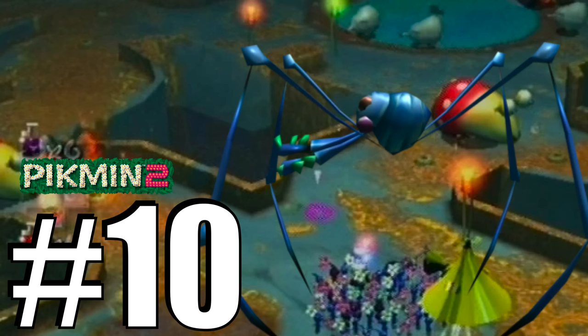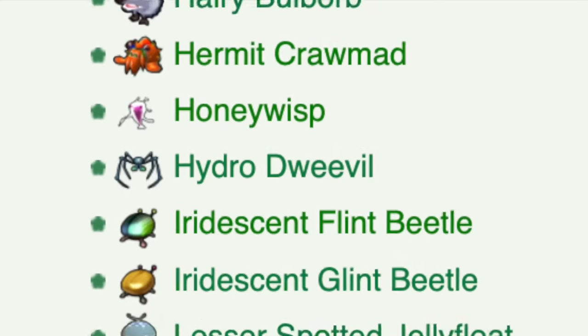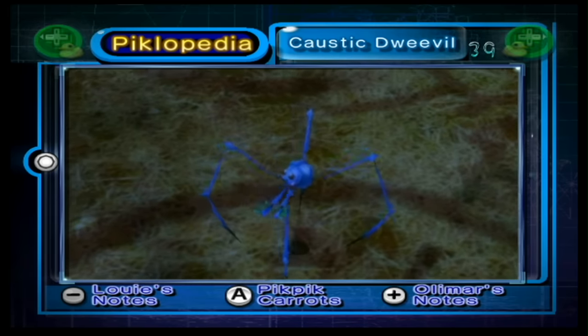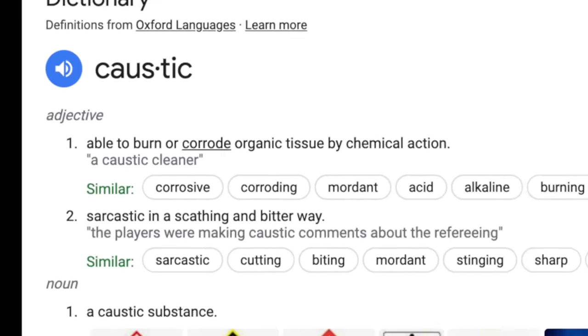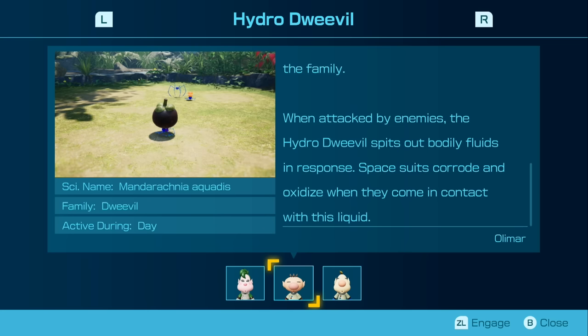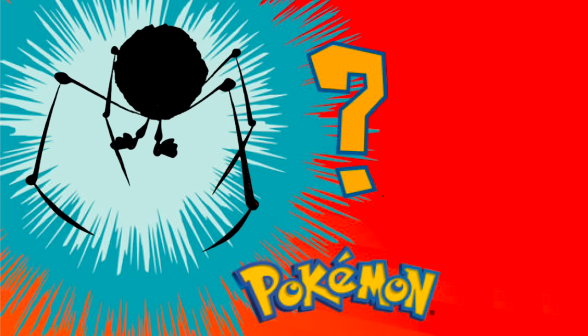Number 10, the Caustic Dweevil — a Dweevil that Wikipedia tries to convince me never existed. This is what the Hydro Dweevil was called in the original Pikmin 2, probably changed because caustic does not mean water — it basically means acidic. Though the name was changed, the Piklopedia entries were not, so Olimar still references his space suit corroding, and Louie calls the Hydro Dweevil inedible. Telling the Dweevils apart is hard enough, so it was probably best to add that more specific name.